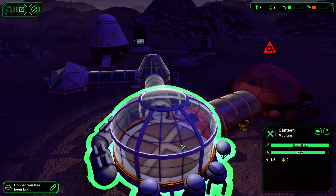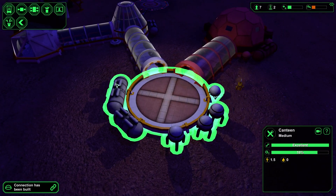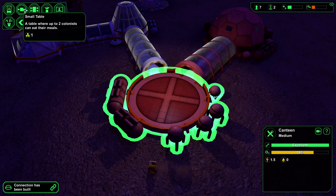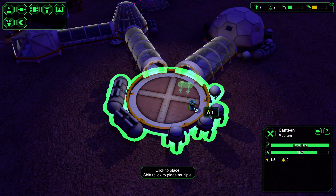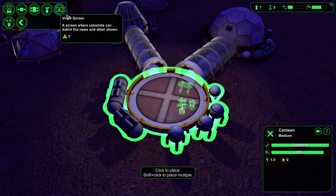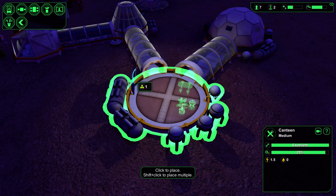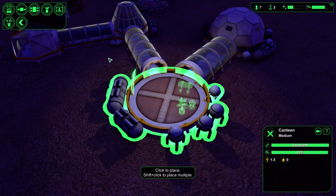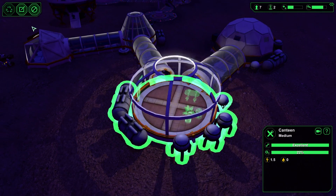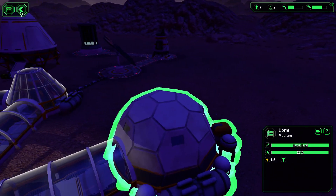Now we're inside we can modify the canteen and add things to it. You can have a small table — might as well go for that. Drinking is important, so let's add a drink station. A decorative plant is always nice. And a widescreen — something to watch movies and whatnot when they're eating. That's probably good for morale.